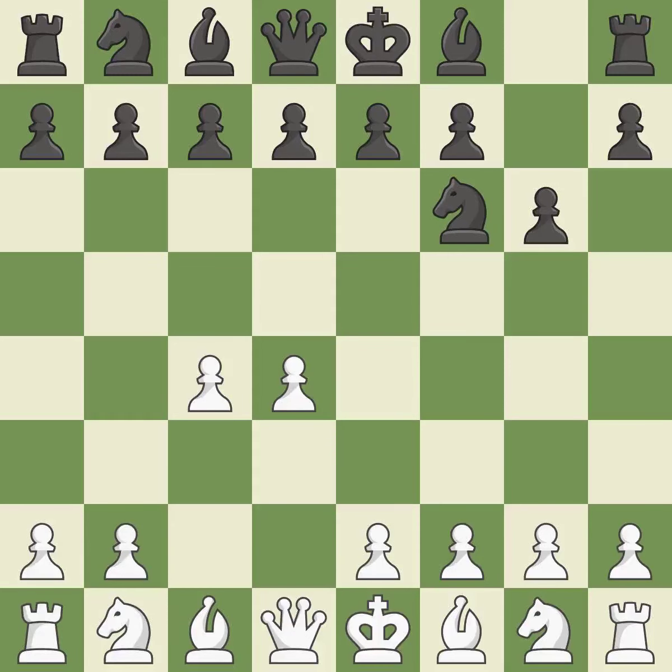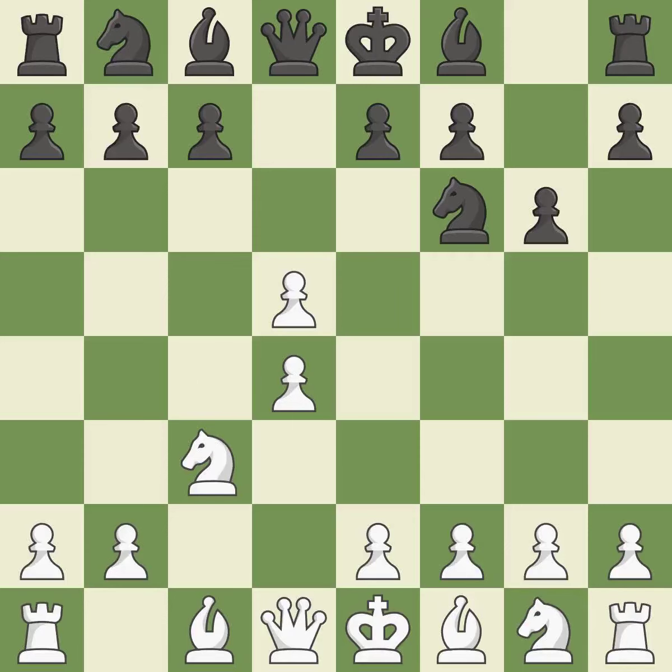Move C4 helps to create a strong center. With the help of the King's Indian defense, white can get ready to develop the bishop to G7 and create a powerful center that black will later try to damage. Nc3 prepares the E2-E4 pawn push and helps control the D5 square. The Grunfeld Defense uses this pawn push to gain space in the center and attack the C4 pawn. CxD5 opens up the center; after black recaptures with NxD5, white is prepared to answer with E2-E4.